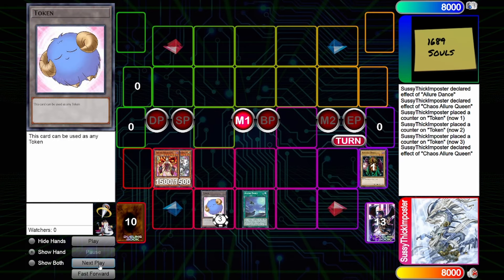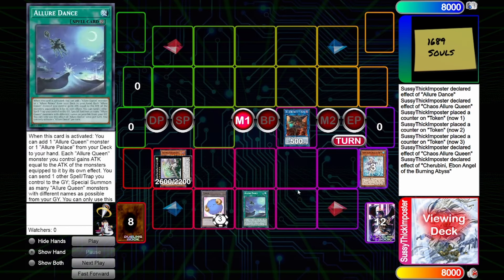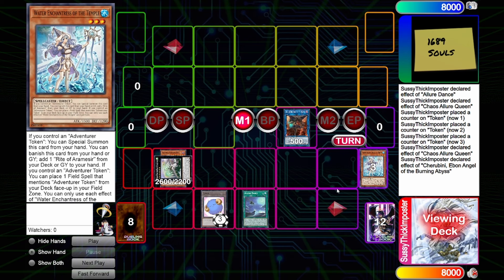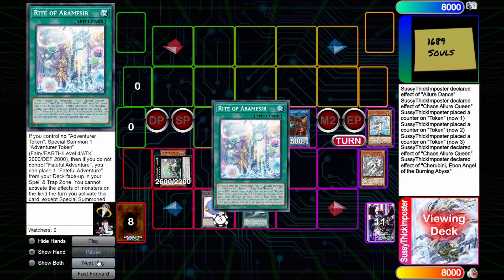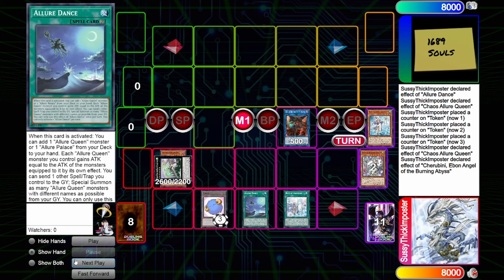Next we are going to overlay these two into Dracosack. Dracosack will detach material to summon two Level 3 tokens, and we will turn those tokens into Cherubini. With Cherubini we are going to dump Water Enchantress of the Temple — which is what I meant when I said this is a sample platter of Yu-Gi-Oh replay channels — because not only are we going to get the full Adventurer package, we are going to use Allure Dance coming up soon for even more.